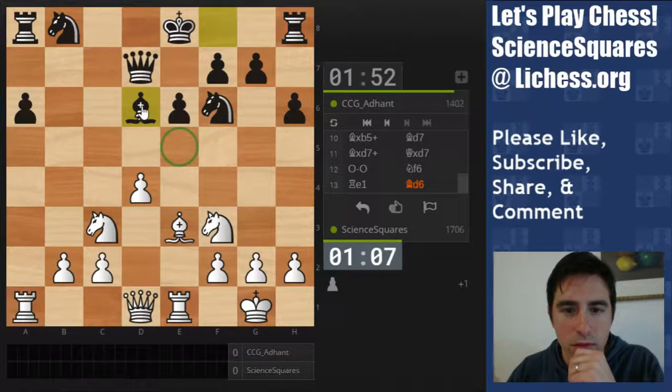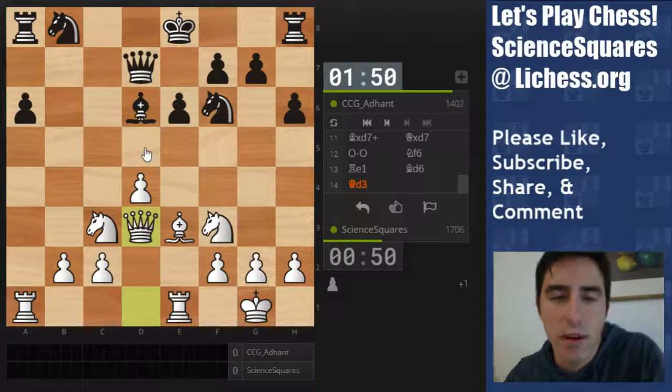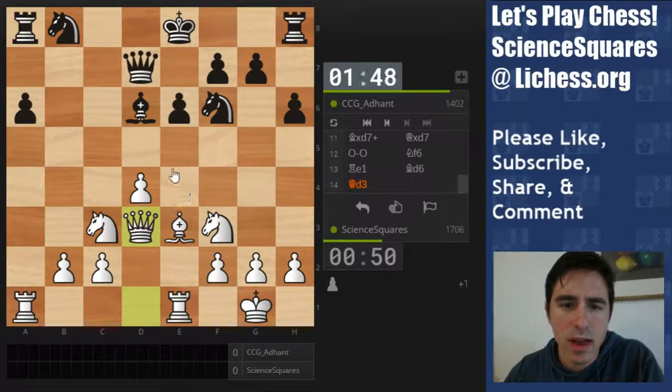g5. Takes, takes. That trade also looks like something. I could just play queen over, or I could play g3, or I could play king over — or I could lose on time with the amount of time I'm spending thinking about this.